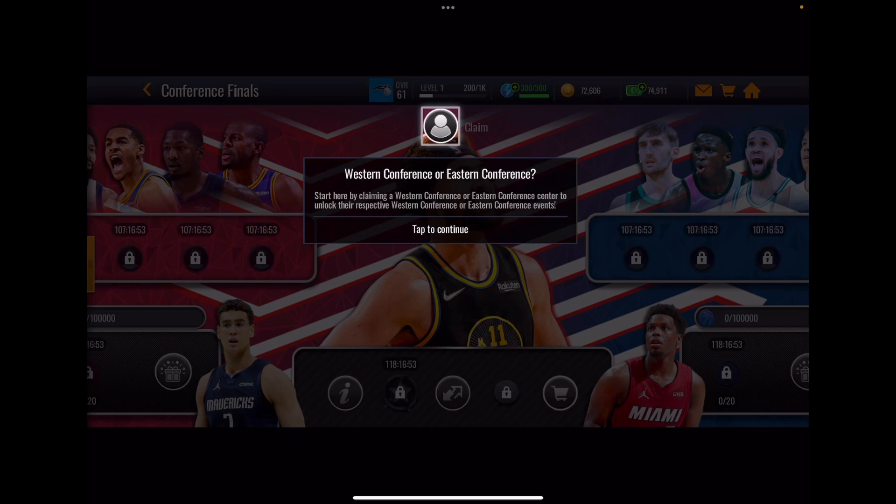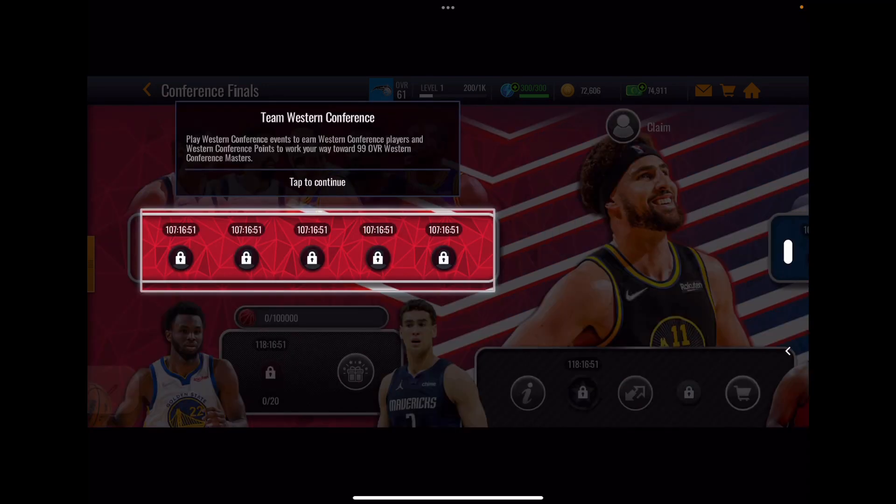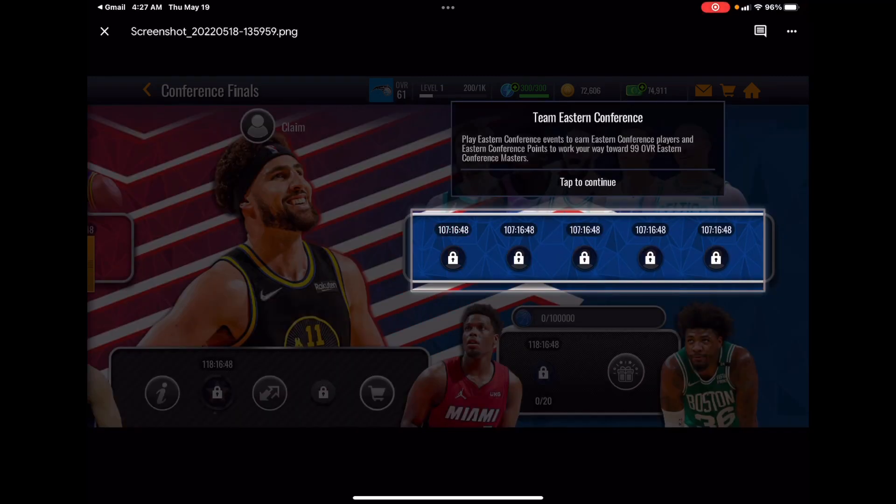You're going to claim a Western Conference or Eastern Conference center to unlock the respective events. Western Conference appears to be red and Eastern Conference appears to be blue. You play Western Conference events to earn Western Conference players and points, working towards 99 Western Conference Masters — that's Wiggins and Powell — and the exact same thing on the Eastern side with Marcus Smart and Kyle Lowry.